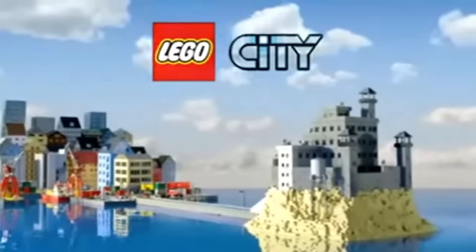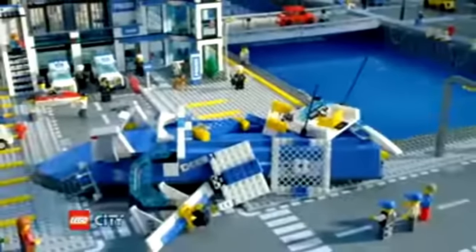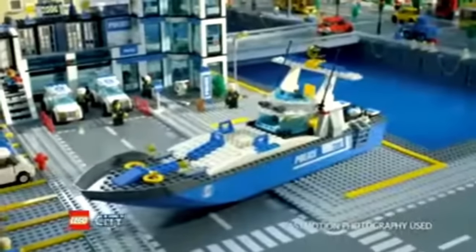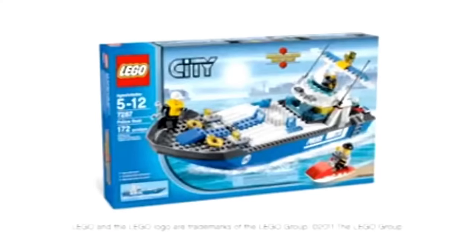At LEGO City Prison Island, all the crooks are escaping. But the police will catch them with their new police boat. Build a high-speed police boat, put it in the water, and start the chase. It's time to push it to the limit — you're almost at the bridge. Catch the crooks and save the city with a new powerful LEGO City police boat.